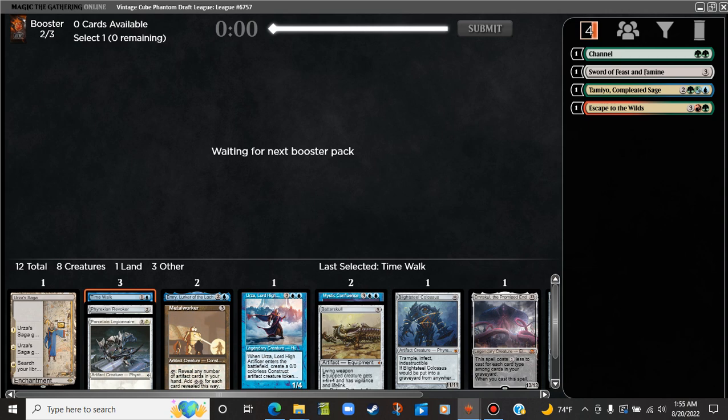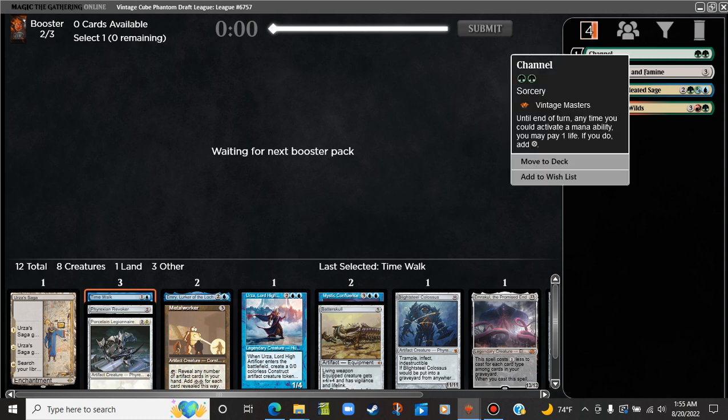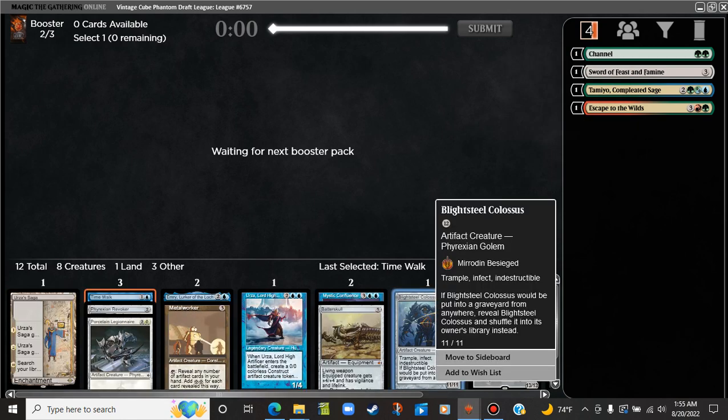I'd like better counter magic than Mystic Confluence, but it is a fine card. I just want stuff that's cheaper and more interactive. Right now we have some pretty great stuff going on — just need some mana ramp mostly. Still going to try and find a way to play the Channel, because I will definitely play a Blightsteel.